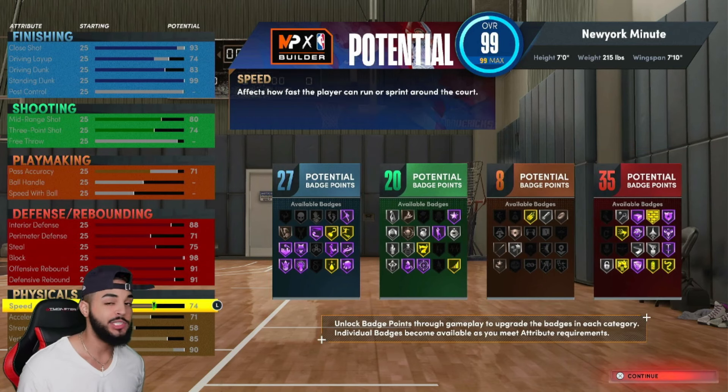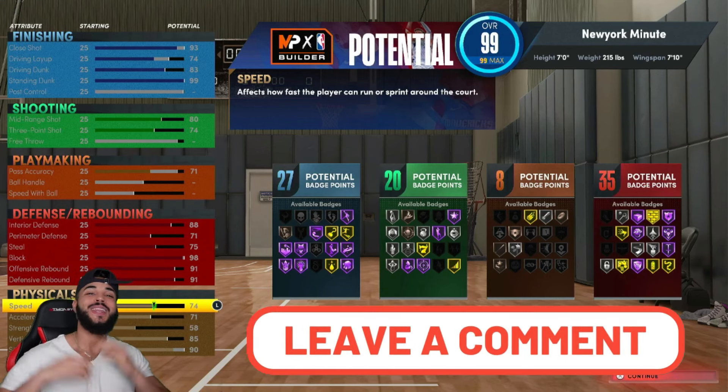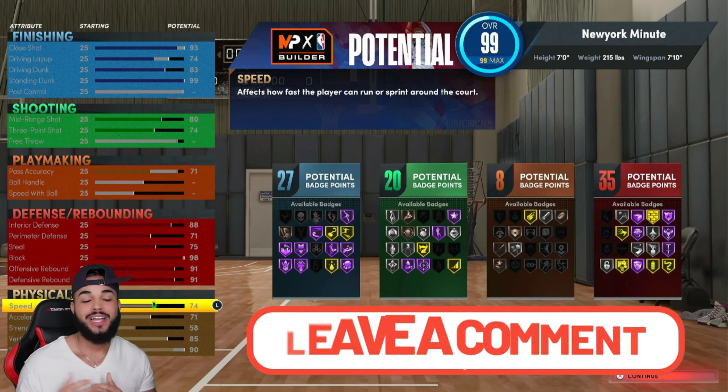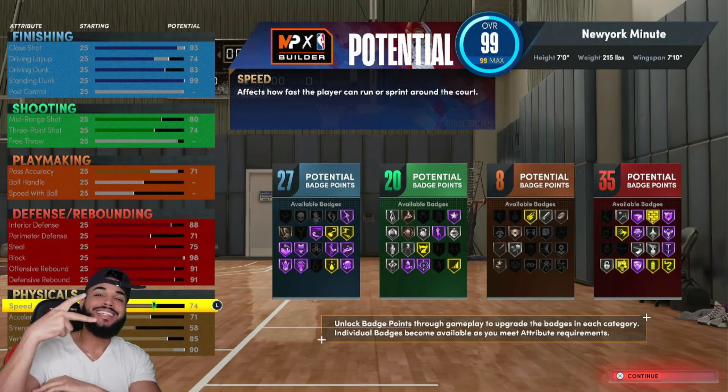Honestly I improvised with this build - you could probably do something better with it, this was just off the top of the head. Look at the defensive stats and the speed on this build at seven-two - that's nasty. If you guys want more glitch builds let me know in the comments below. Let me know if you want more build videos or IQ stuff, give me some feedback. It's your boy New York Minute, and I'm out - peace.